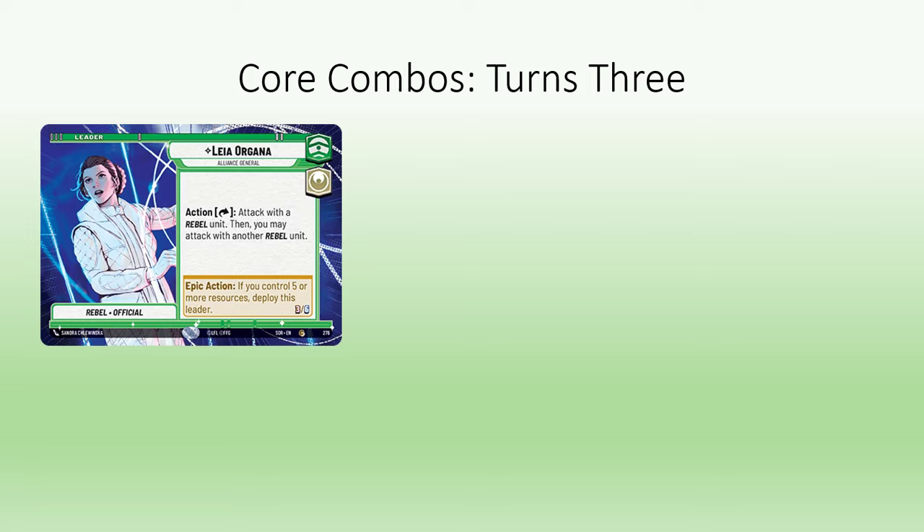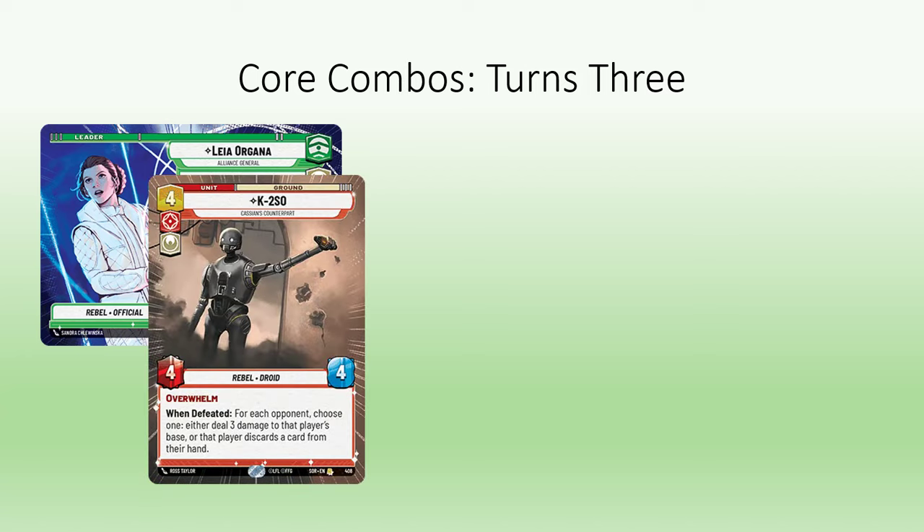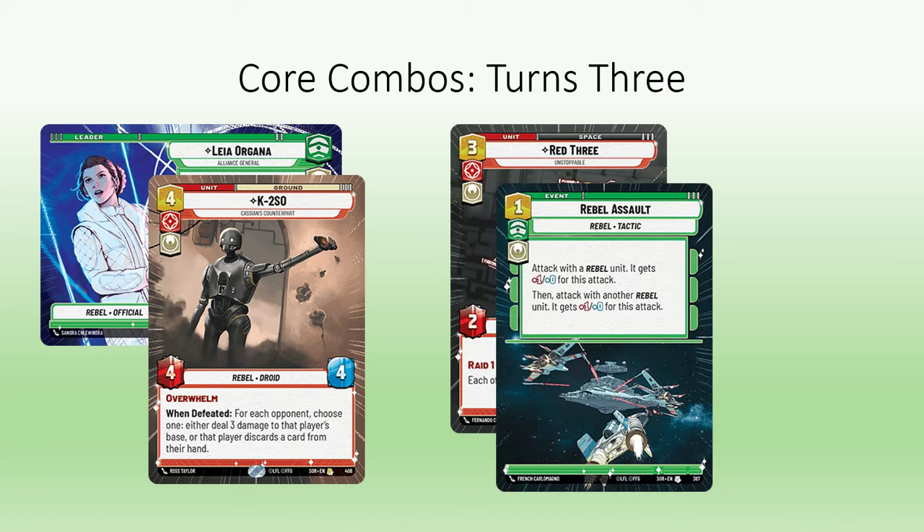Turn 3 has two options depending on your cards. You can either start the turn with Leia's ability right away, then play K2SO for a total of 7 more base damage, or play Red 3 followed by Rebel Assault for a whopping 11 damage. If you've hit tempo, Leia's appearance on turn 4 can often mean you've won the game with damage and actions to spare.